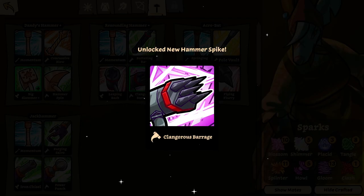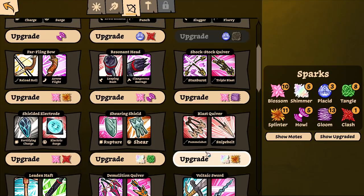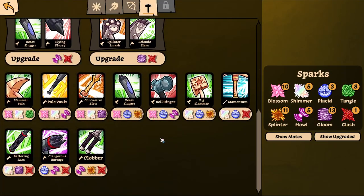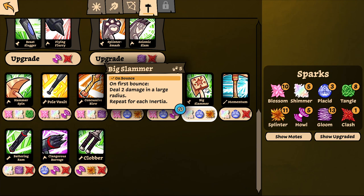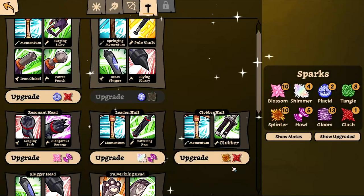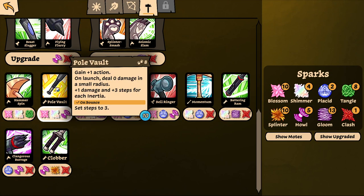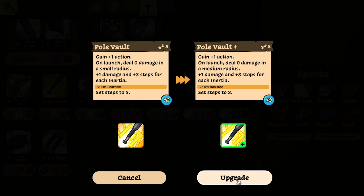Here, this is a hook. And that's the shatter one I was just saying. First, let's actually upgrade the ones I'm gonna use. I guess upgrade this — three damage. Nice. Upgrade the pole vault. Plus one damage, three steps, one launch.